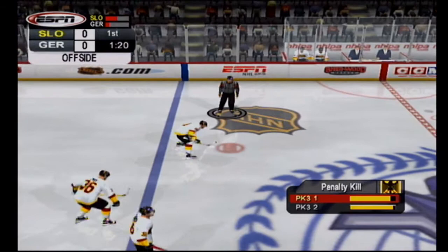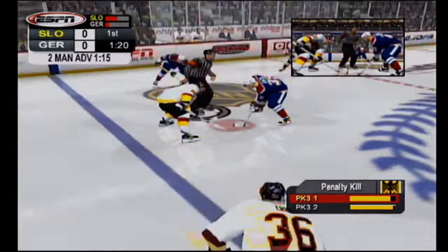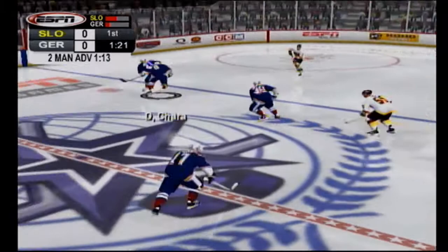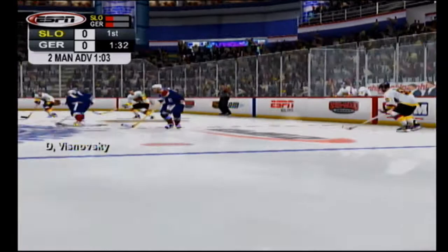Skaters getting set now as the official moves into position, ready for this face-off as he gets set to drop the puck. On the right side now, handled by Chara — Seidenberg picks up the loose puck in his own zone. Seidenberg gets a chance to clear the puck on the penalty killing unit.